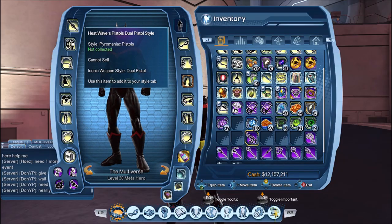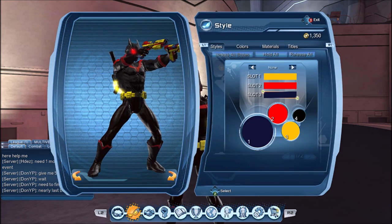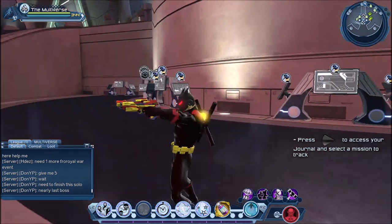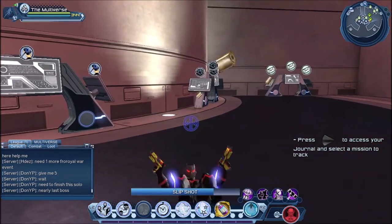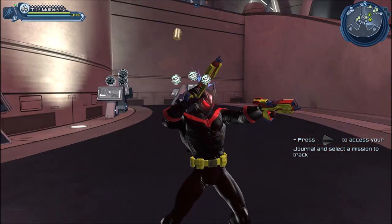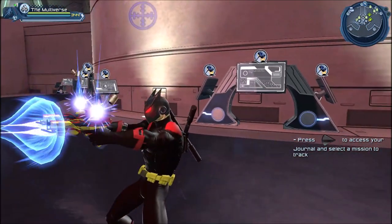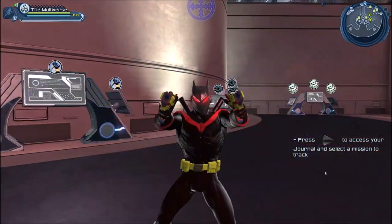Next let us take a look at Heatwave's dual pistols. I made a comment not too long ago that at this point all we were really missing to recreate Heatwave was his weapons, and now here they are. Although I could have sworn in the comics or even in the TV show, Heatwave had only one gun. These are pretty cool looking guns, and it's one of the few weapons we seem to be able to customize the colors on.